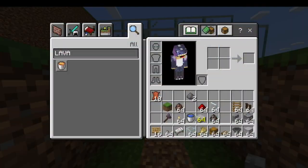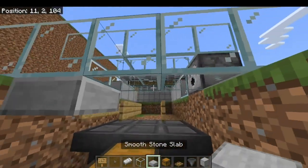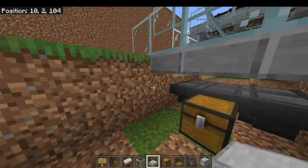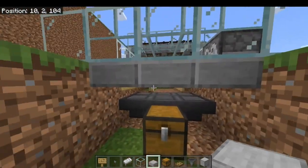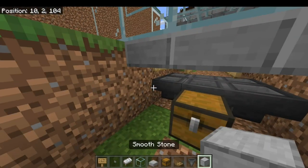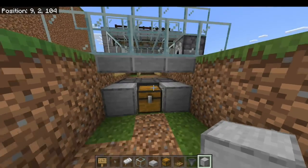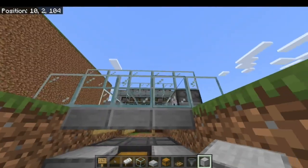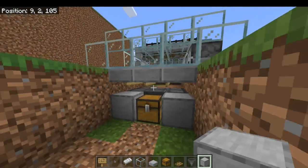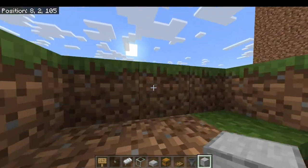Now in front here, grab some slabs and pop some slabs in. That way when the baby cows come down they won't be able to get through here — we're not going to kill any baby cows, but there'll be babies for a little while before they grow up, so you don't want them getting out. Then go ahead and place a couple of full blocks there. This also allows you to collect some XP — some of the XP will flow with the water coming this way, and some XP you'll collect up top when you're breeding the cows.